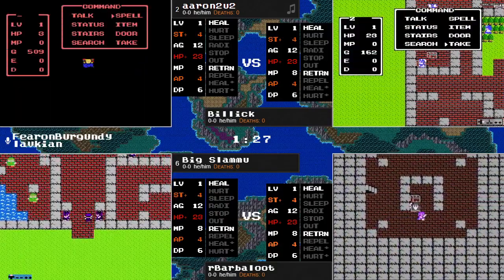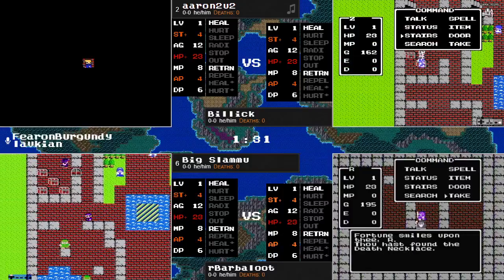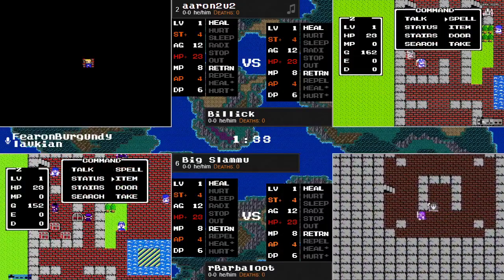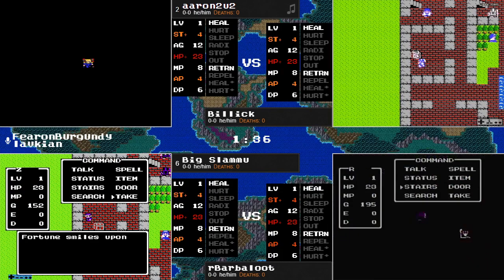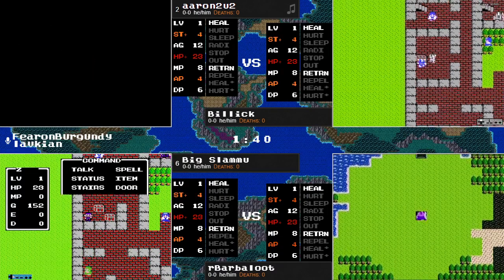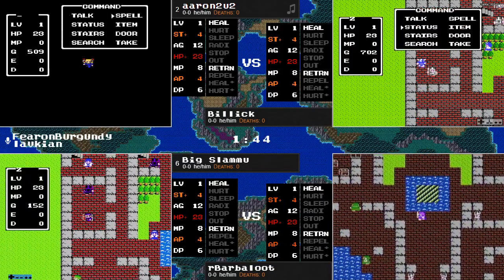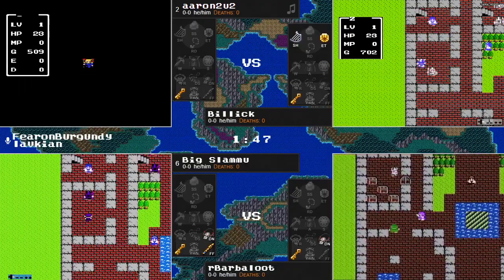The death necklace can help in the later game, or worst-case scenario you can sell it and get yourself 1,200 gold. Meanwhile, wow, we've got a lot of those items to help in the quest right off the bat — some gold, Erdrick's Token, the Silver Harp, and the Fairy Flute as well.